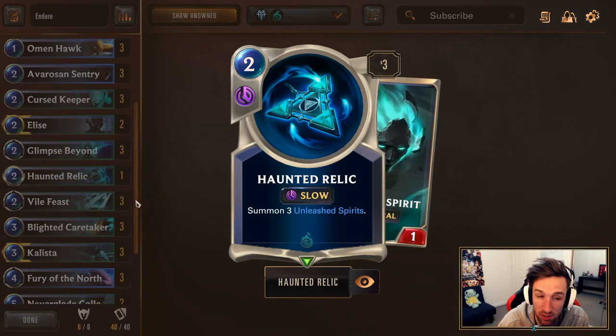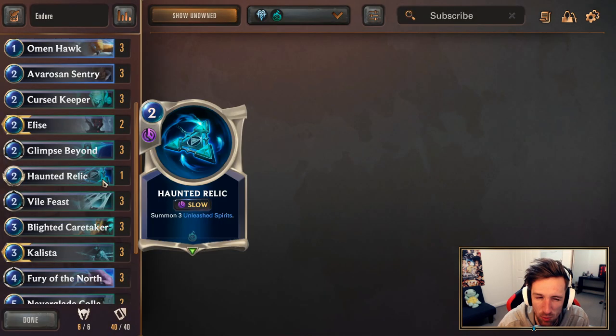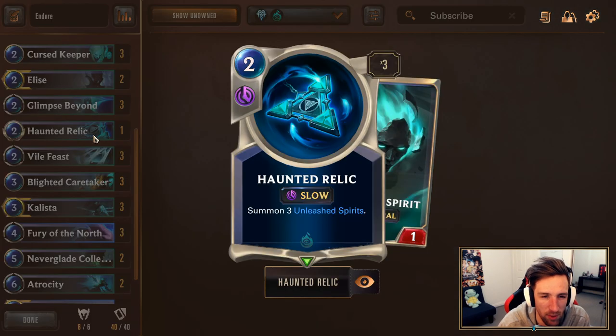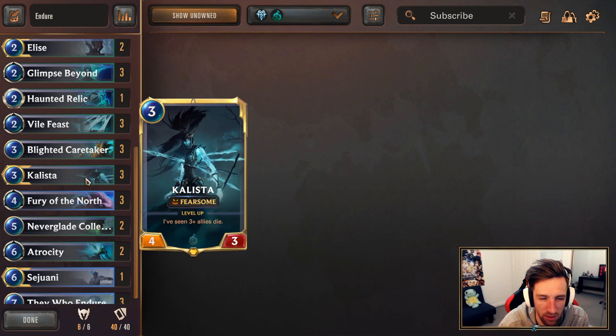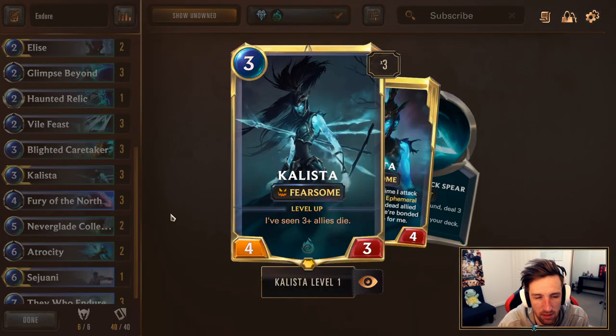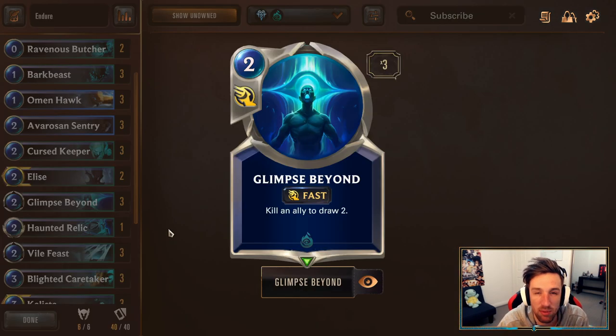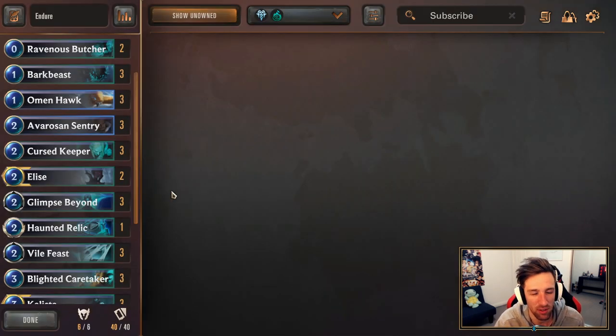1x Haunted Relic — some lists will use 2. I think 1 is just fine, especially in replacement of Sejuani. Haunted Relic is most powerful when you play it alongside Callista — you can get an instant level up. But outside of that, it can be kind of a less valuable card. Every now and then you can play it on your opponent's attacking turn, just set up a bunch of chump blockers to protect some face damage. 3x Glimpse Beyond is a Shadow Isles staple for card draw, especially in a deck like this where you have so many units.